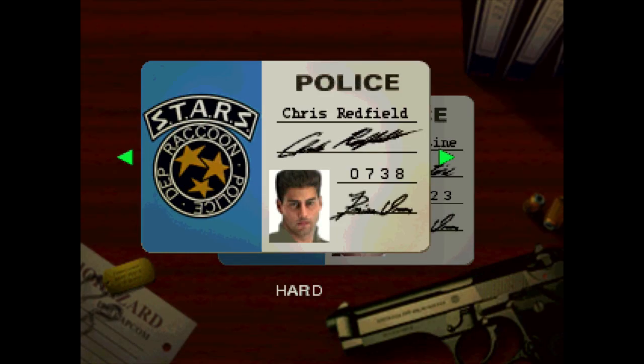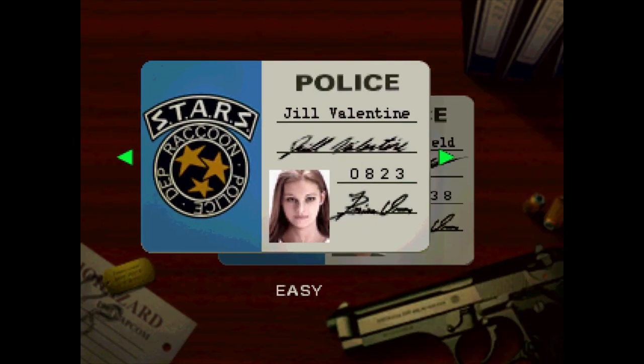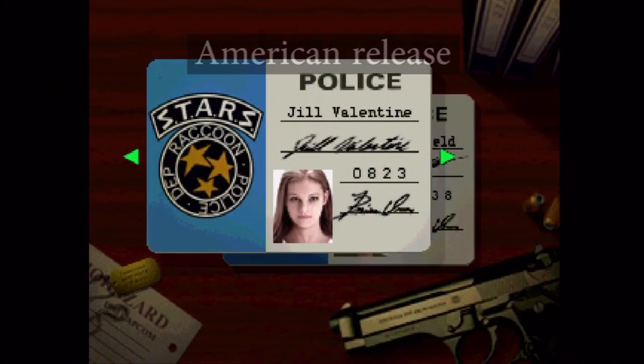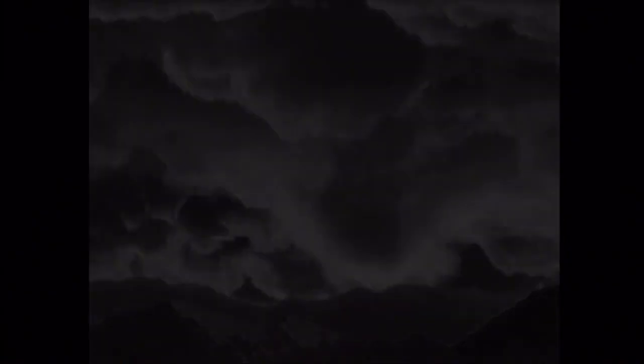For starters, we can take a look at when you prepare to start a game. In the Japanese release, the game directly labels Chris as hard and Jill as easy. Western players had to find this out for themselves during gameplay. Next, we can observe the iconic intro. As it turns out, the West got a censored release. The narration is intercut with shots of newspaper clippings. The Japanese version, however, was more morbid, showing corpses instead. When the movie focuses on the main characters, there's an extended scene of Joseph being killed off by dogs.